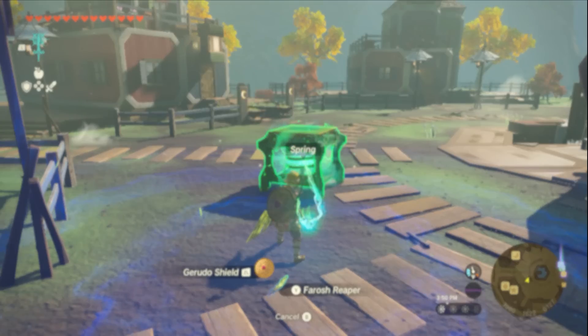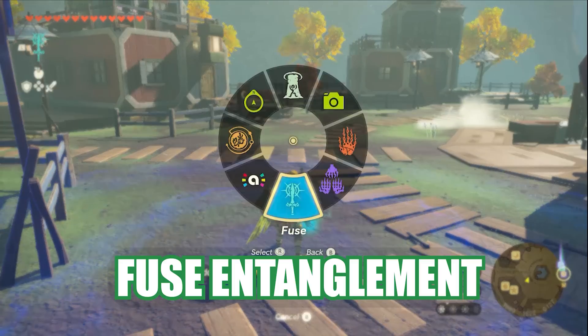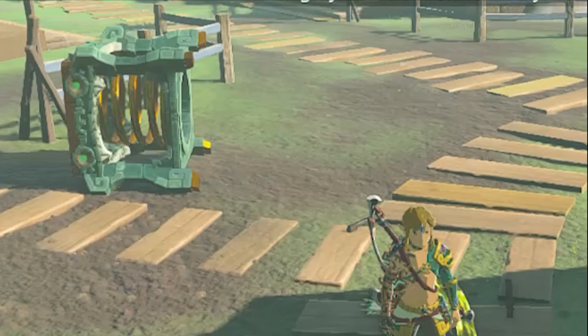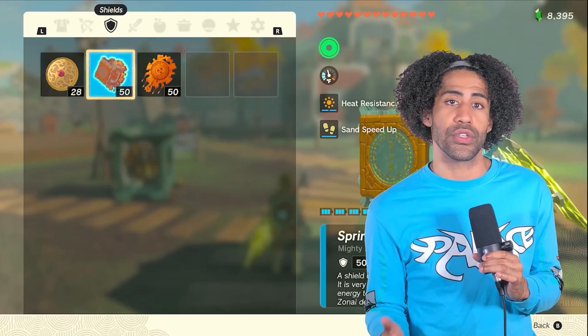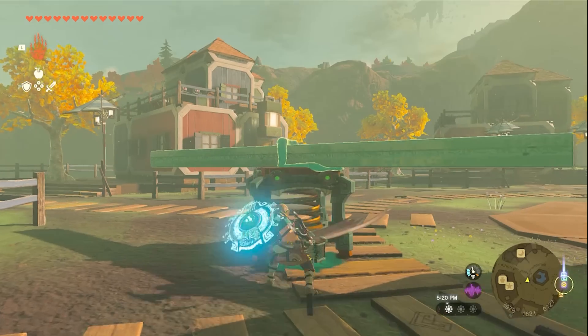One of the things I wanted to try out this time around is a glitch called fuse entanglement. It's a little tricky, but basically by timing a menu to open right when fusing an object to a shield or weapon, the game thinks that the item is fused, but it's also not.